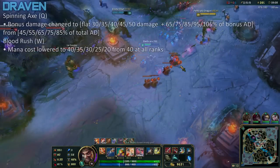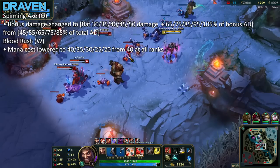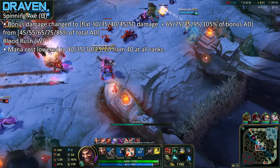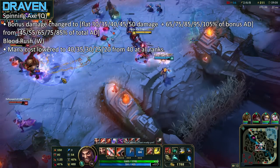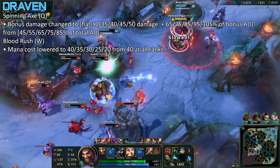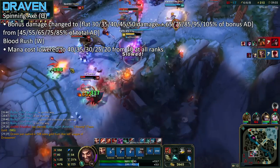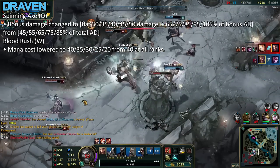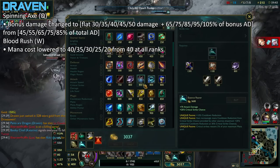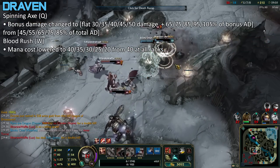Next up is gonna be Draven, and he's getting massive buffs in this patch. He's probably gonna be super strong. As you can see, he's getting plus 30 to 50 on-hit damage on his Q. That's on-hit damage and he still has his bonus AD ratio. So even if you go 0 and 10 as Draven, you're still gonna hit hella hard. I'm pretty sure if you get a certain amount of AD, you're gonna do more damage with his Q than in the last patch. It seems like he's gonna be a late game monster. Maybe you don't even have to build crit — just straight AD, boy oh boy.